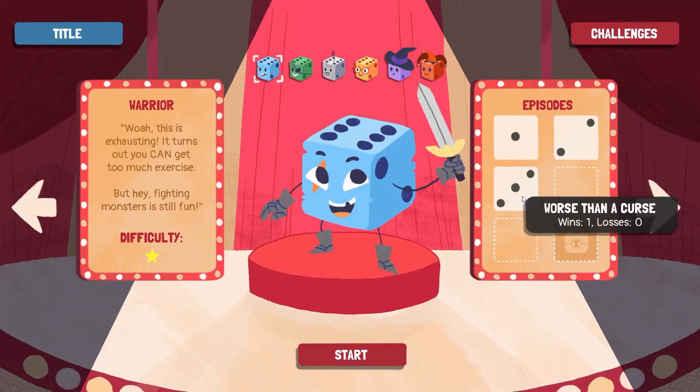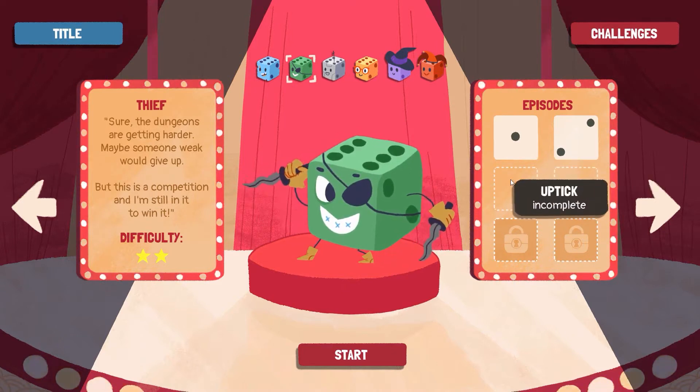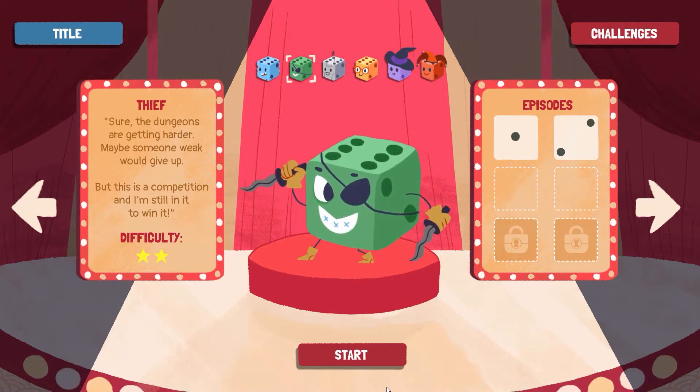So we did the warrior last time. We did worse than a curse — it was very good, I enjoyed it. For the thief, we got Uptick, which based off the name I can kind of guess what it's going to be about. But let's take a look anyway.